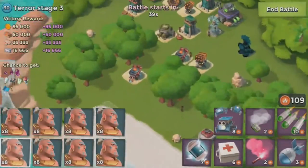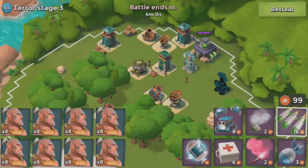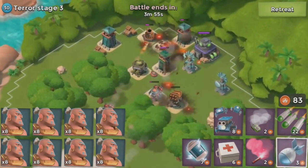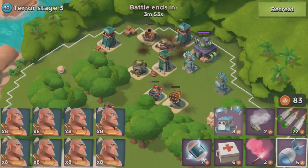Here we go for this stage. We'll just place barrage, barrage, and that should take down that little one, but this big one will probably need an artillery. One there and let's just drop critters.